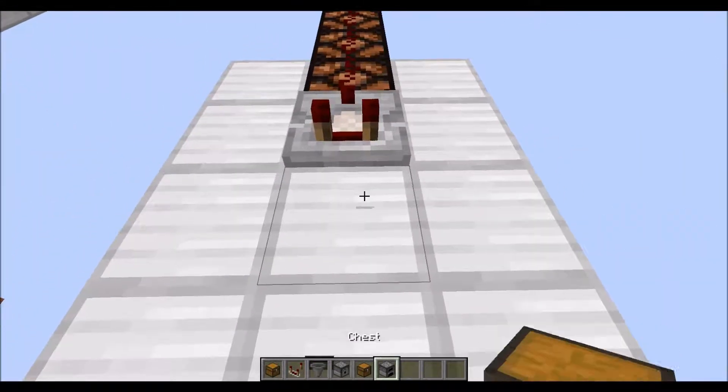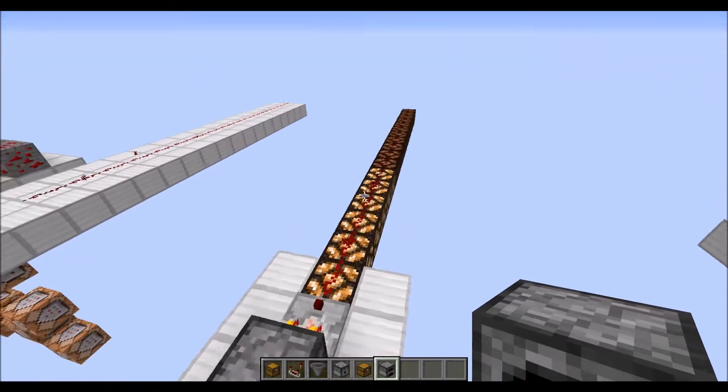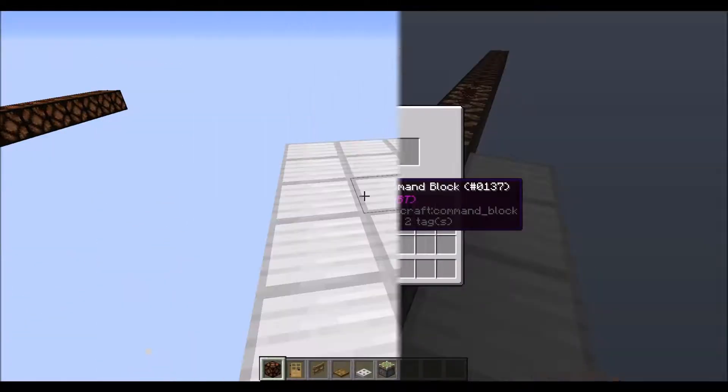If we take a furnace and fill it up with logs, its power goes all the way up higher because its inventory space is a lot smaller than the hopper.